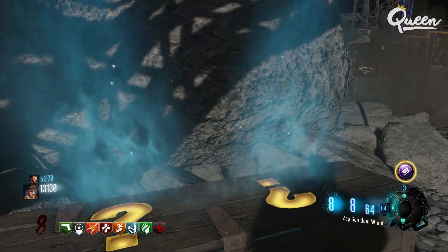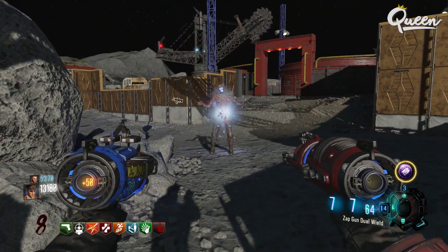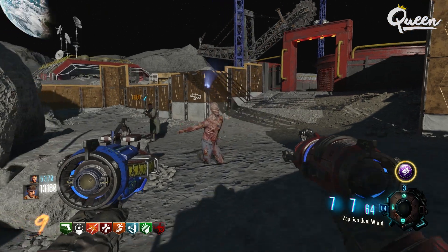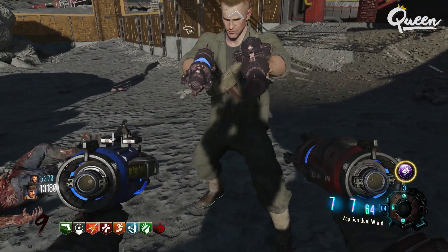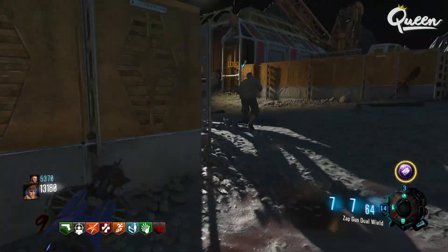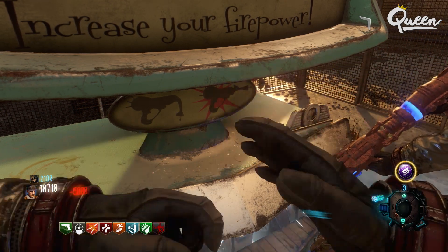After I got it, I could kill the last zombie and spawn that player back in that had bled out. When they come back in, they're going to be holding that pack-a-punched Wave Gun still, because the Arms Grace Gobble Gum is going to allow them to have kept it. At this point, the person that just got it out of the box can go pack-a-punch and use it as normal.